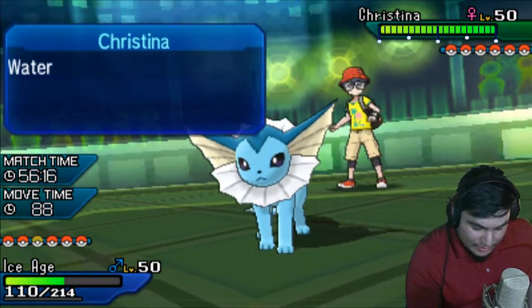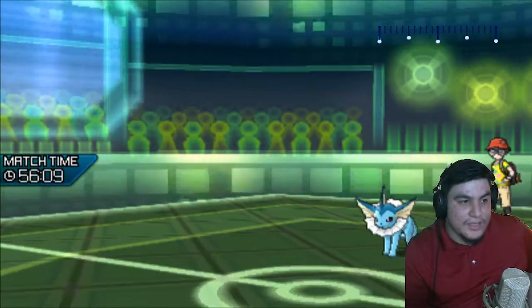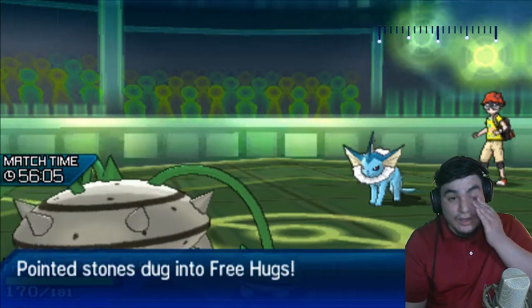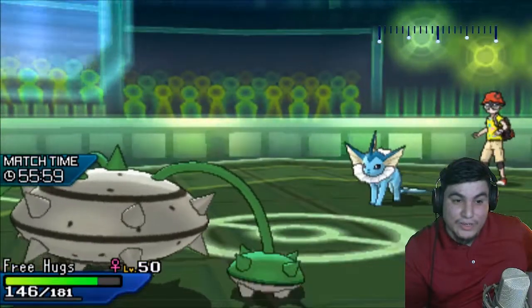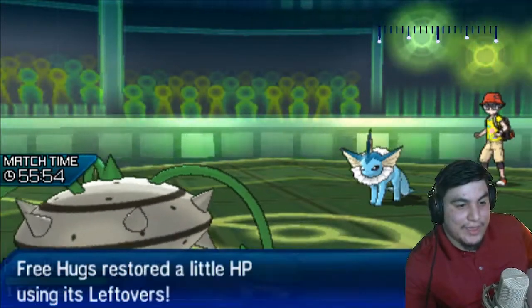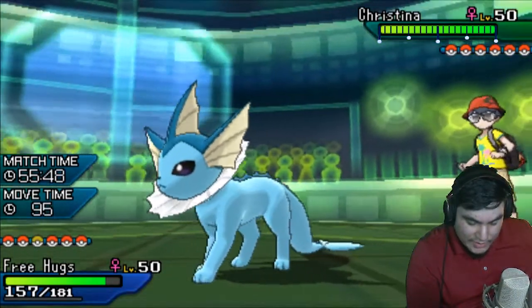So I have to keep Mamoswine preserved. I think that means I pretty aggressively go into my Ferrothorn. Does he have Defog? I don't think he has any type of Defog at all, so this allows Ferrothorn in for relatively free. I don't even think I mind too much if I get burned — obviously it wouldn't be great, but I'm going to try not to let that bother me. What I would like to do is get up some Spikes here.